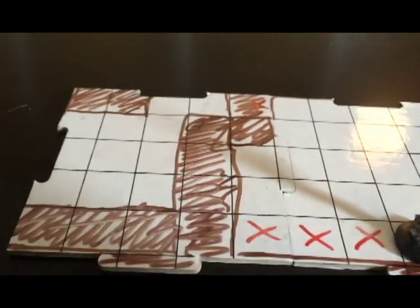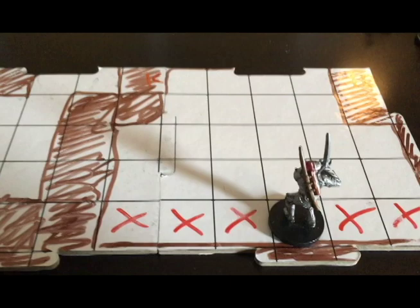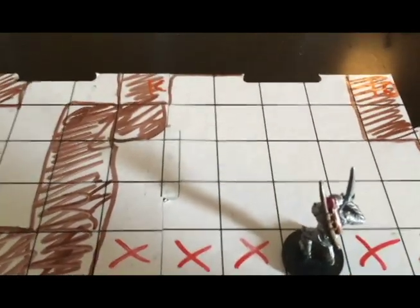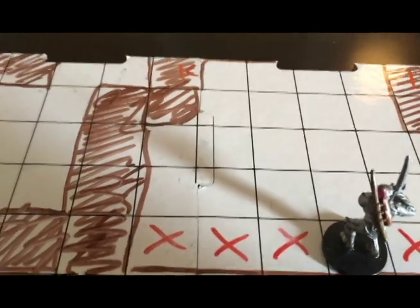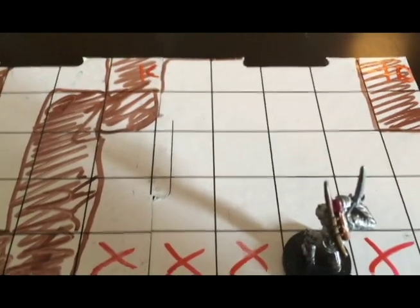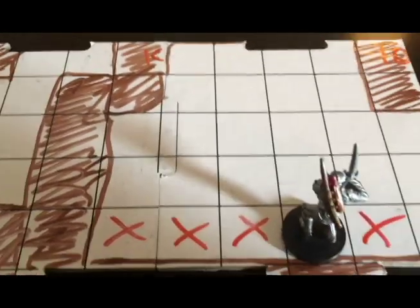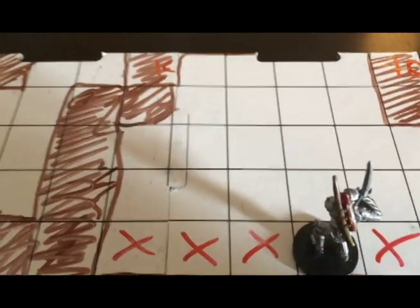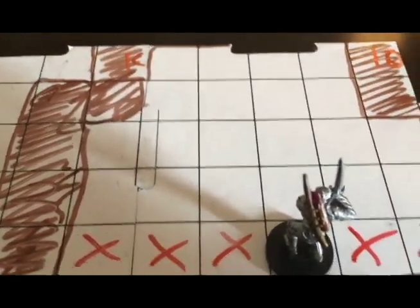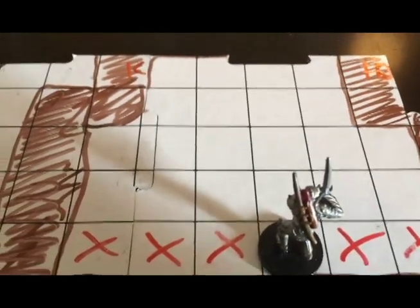Hey guys, I have a dungeon crawl in mind for my players this weekend, so I wanted to show you how I set up dungeon crawls with these modular tiles. I like having a fog of war mechanic so players have to tell me which direction they're going, and then I add tiles in the direction they explore. This adventure takes place in a cave system being used by some fiend-worshiping orcs and a tanarukk from the Volo's Guide to Monsters. Let's just get started.